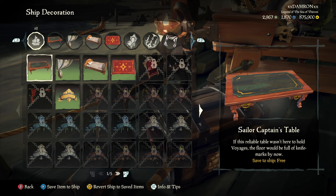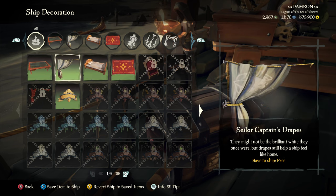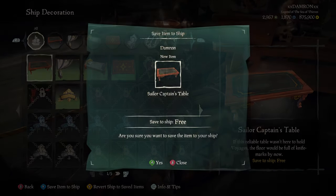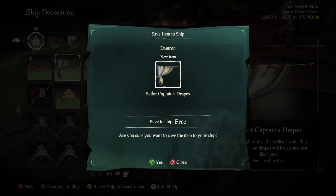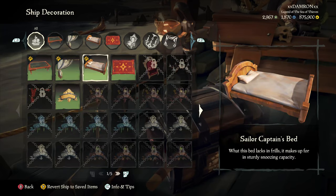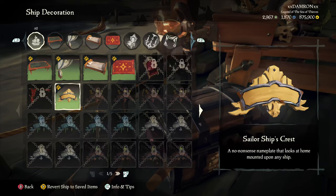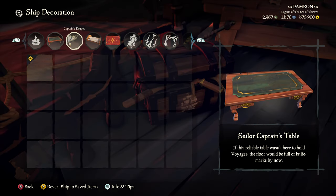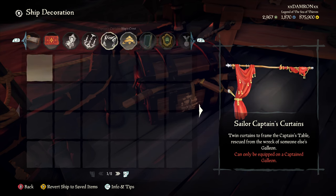Not only do we need to select these items, but we need to save them to our ship. If you look at the bottom of the screen there's an option that says 'Save Item to Ship.' Luckily for us, all of the basic items — the sailor captain's items, basically all of the sailor stuff — can be saved for free. Other items that you unlock during play will actually cost money to save.